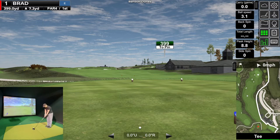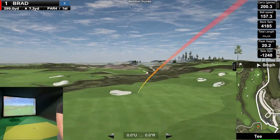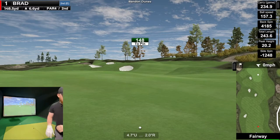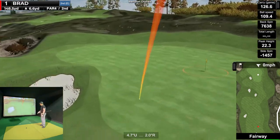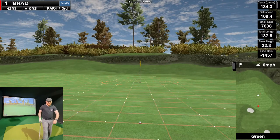Let's get this nine holes in and see what we can shoot at Bandon Dunes. It's 148 uphill — I think a pitching wedge is actually pushing it — but we're going to go right at the pin, and if it bleeds out a little bit it'll be in the middle of the green. Yep, there it is — bleeds out just a little bit, middle of the green. That works out.